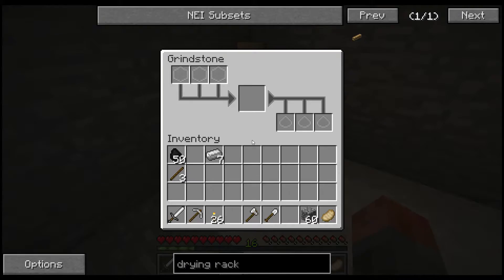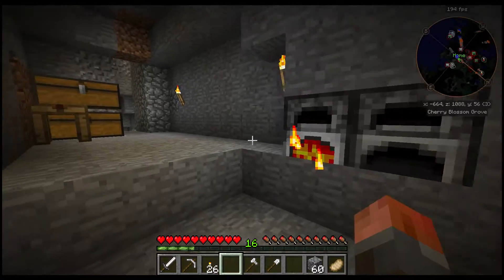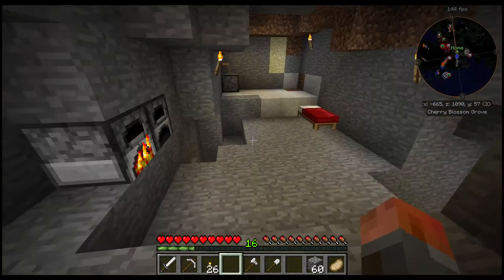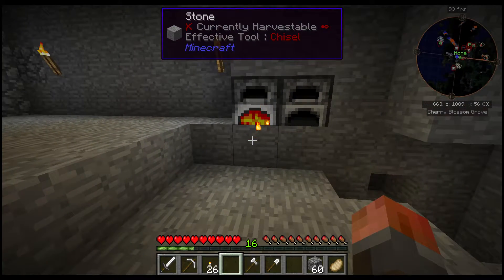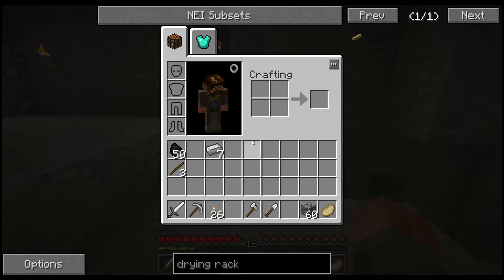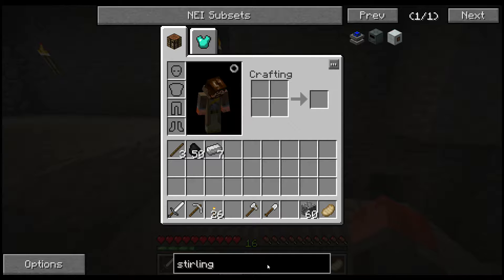I've used this grindstone to get some initial ore doubling, but it's not very good. So we're going to need two things: one, the machines, and two, the power source. For power, if I'm going to ignore Thermal Expansion and Industrial Craft 2, there are native Ender I/O ways, and the kind of starting point there is called the Stirling Generator.